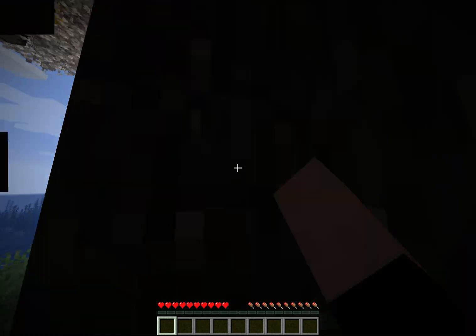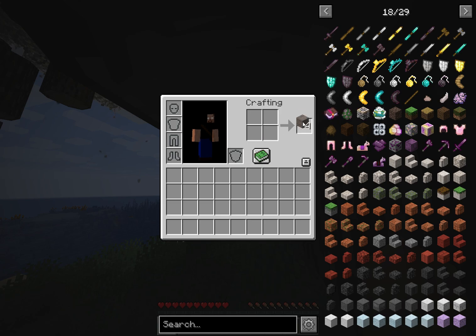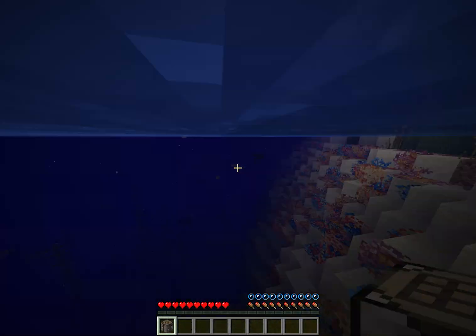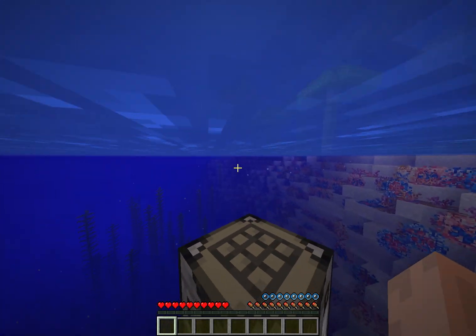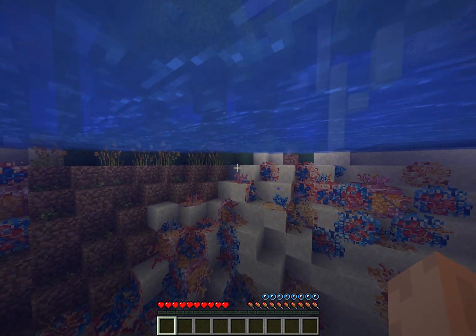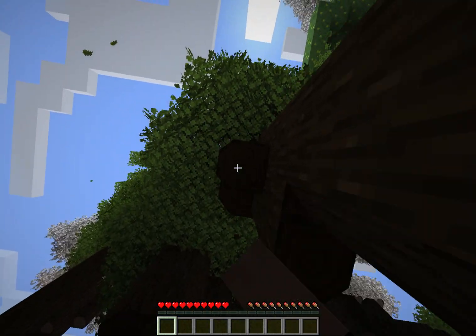Also, if you get vanilla wood — you see, this isn't a vanilla crafting table. But if you get a vanilla crafting table with dark oak, as you can see, this is a very, very beautiful world. Basically, that's the dark oak.